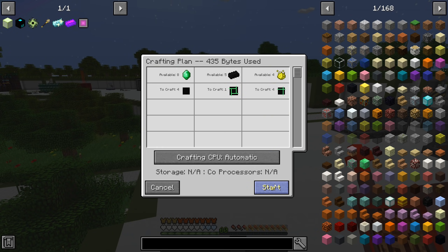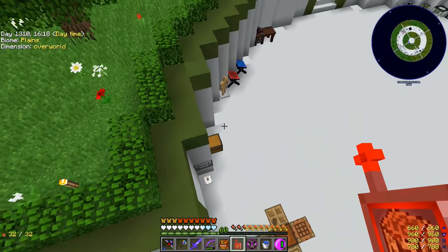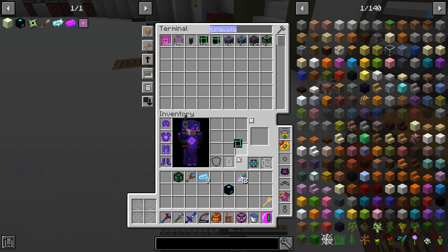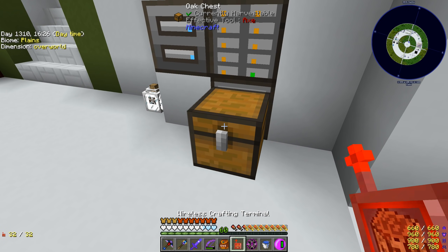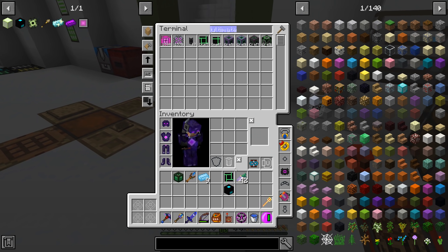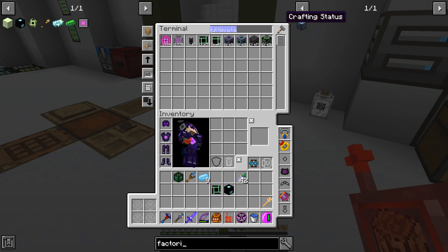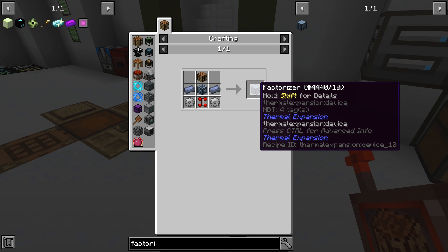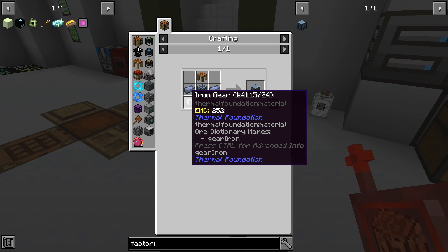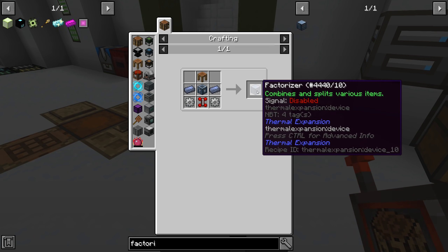I think this is one way to make the black iron ingots and we already had some of those made. We have that, we have this, and we need to get ourselves some factorizers. These aren't super difficult to make — unfortunately they don't have EMC, but everything they're made out of does have EMC — so I'm just going to go ahead and make four of those.